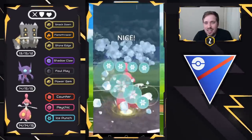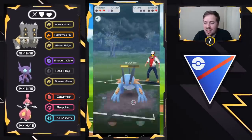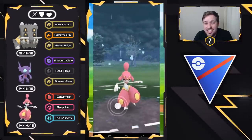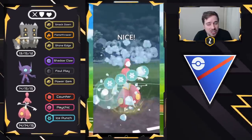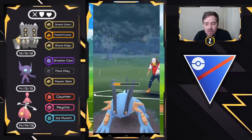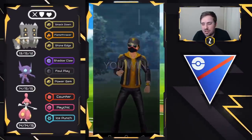And I don't even have XL Medicham, XL Sableye, or XL Bastiodon — I'm sure it's even deadlier with that. So if you guys are still here, let me know what you think about this team. You could also run Galarian Stunfisk instead of Bastiodon on the lead — you'll have different matchups and losses — but it's an extremely strong team.